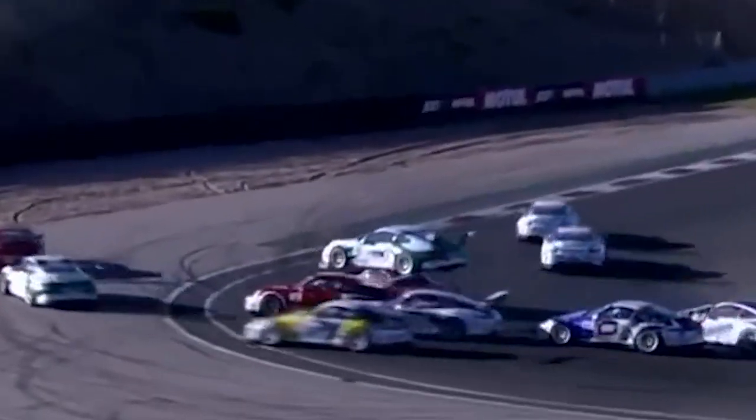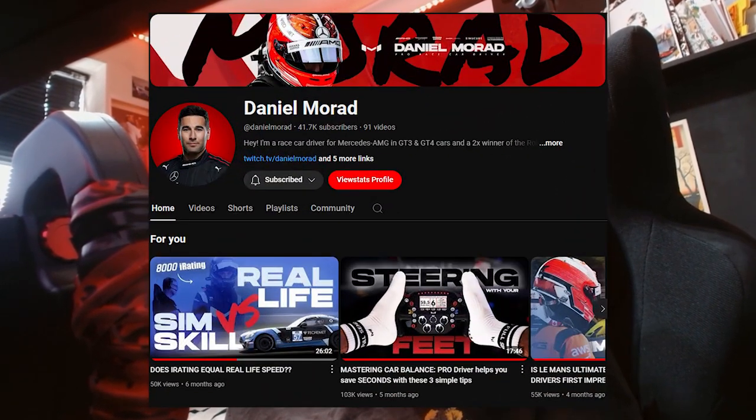Hello everyone and welcome back to the channel. The iRacing Porsche Cup is one of the most competitive series on the service, with no ABS, no TC, low downforce and an overall challenging driving style. However, some real-life drivers have claimed that the 992 Cup car isn't actually that realistic. So, to back up these claims, professional GT3 and GT4 driver Daniel Morad decided he'd make a mod, with the intention of making it feel more like the real-life 992 Cup car. He put this setup together based on his driving experience in the real 992 when he was coaching.